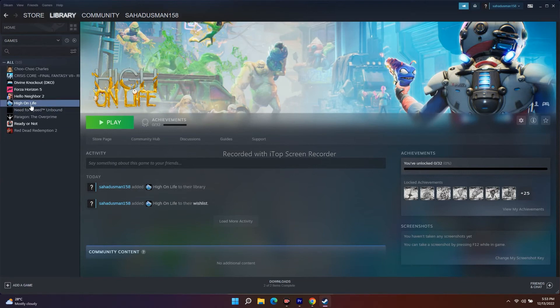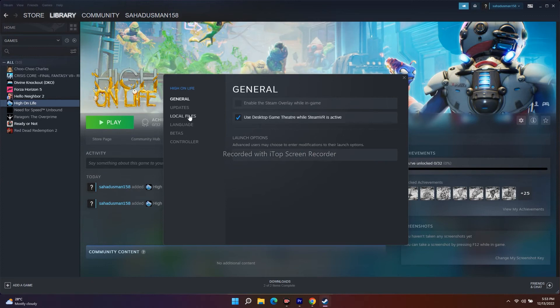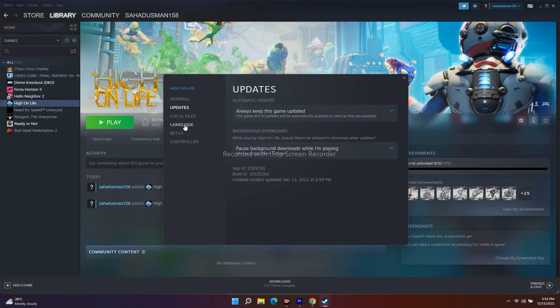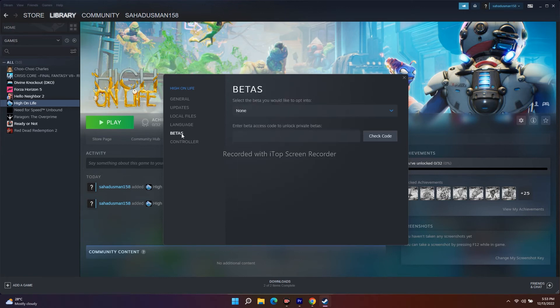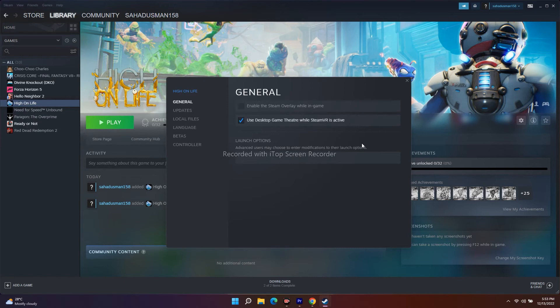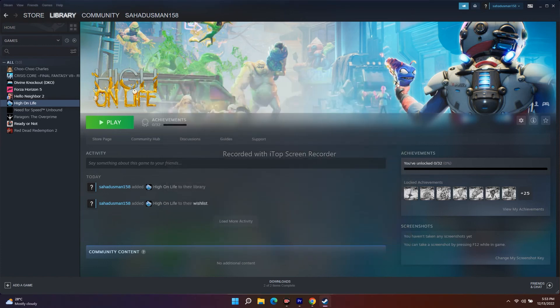Make sure the Steam overlay option is unchecked — it should not be checked. This is also an important step.